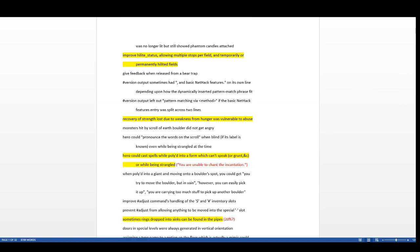Highlight status, which replaced status highlights from 3.6.0, now supports multiple stops for fields and temporarily or permanently highlighted fields. Status highlights add color to your health and attributes at the bottom of the screen — it was broken in 3.6.0 with very limited functionality, so they fixed that and added a lot of functionality. Check the NetHack guidebook on nethack.org or the wiki for more detail.